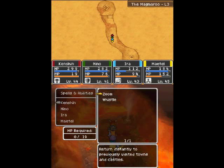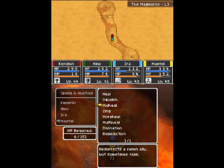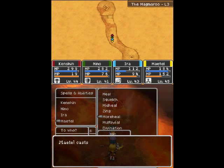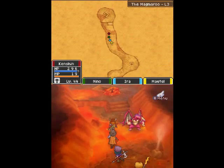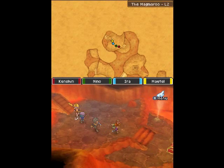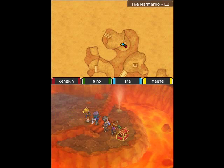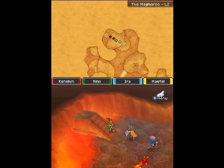Alright, you can steal Bandit Blades and Dragon Scales from those Dragon Guys, and Lava Lumps from the other ones — from the Alive Lava Guys. Alright, I did come the right way. Yay! Finally, a smart decision made by Kenshin1913.